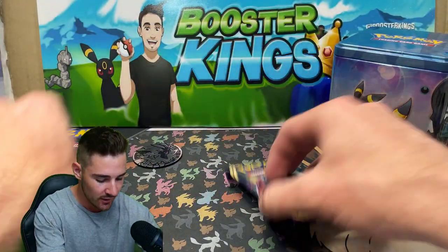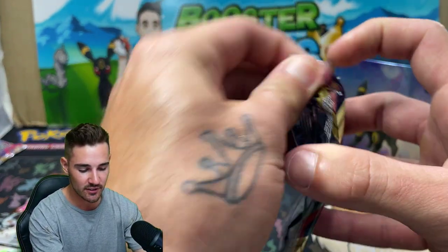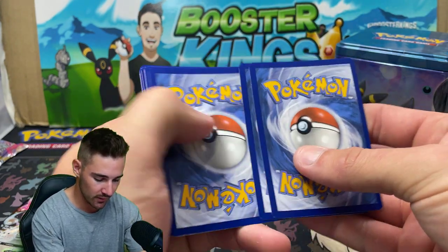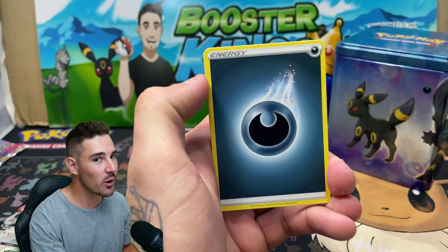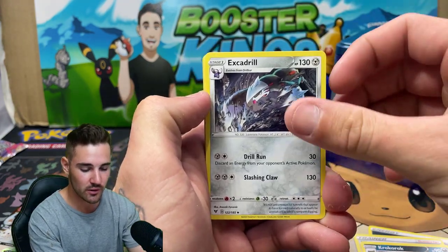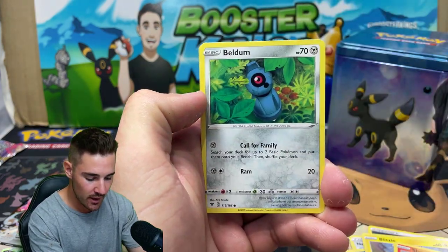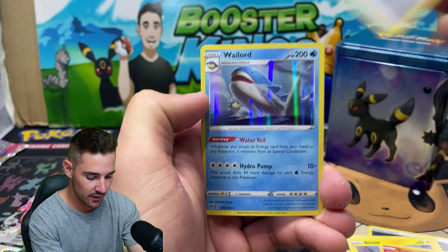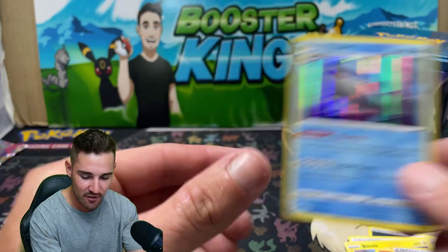Let's go into our last pack of this video. We have a Vivid Voltage, the last pack in this Umbreon Stackable Tin. I've never opened up one of these tins. We have a Darkness Energy, a Nessa, a Krokorok, an Excadrill, Chimecho, a Blitzle, Slugma, a Beldum, a Leaf Energy, and a Wailord Holo Foil to finish off this pack. Very nice.